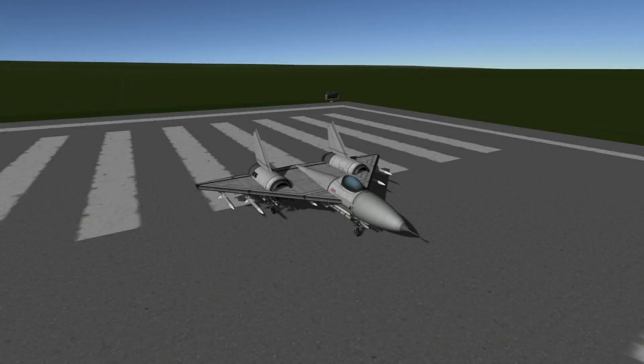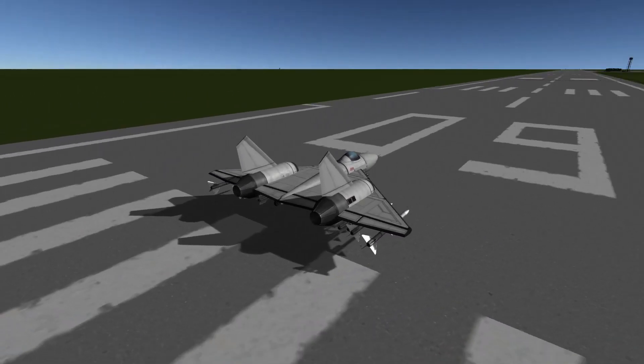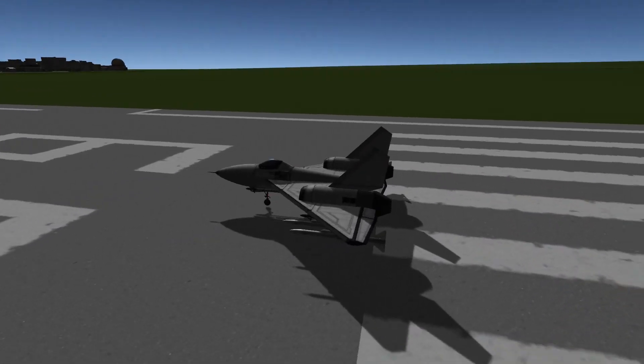Hello everybody, and welcome to a special edition of Fighter Subscriber. Now, one thing you might have noticed straight off the bat is that normally I showcase the subscriber craft I'm going to fight, but this is one of my own craft - one of my Panthers. You might have noticed some slight differences on the craft itself, but also things look a little bit greener, there are mountains missing. So what's going on?